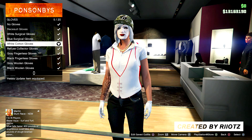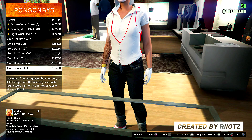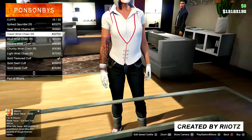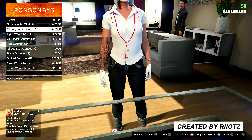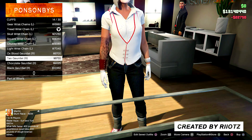Once you apply the white cotton gloves, you want to back out and go to cuffs and apply the thread wrist jeans on the left and right hand. It's going to be a bit pricey, but this modded outfit is going to look really sick in the end. So you got to buy the thread wrist jeans for left and right hand.